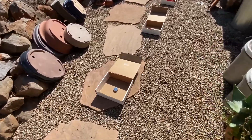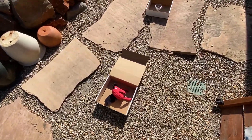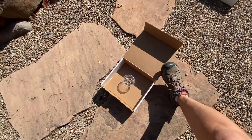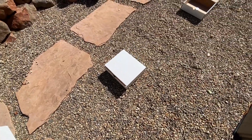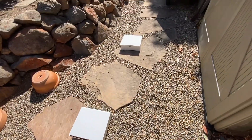The first box has odor. The second box has a bully stick. The third box has a toy. The fourth box has diced chicken. The fifth box is blank. The sixth box has odor. Box seven and box eight are blank.